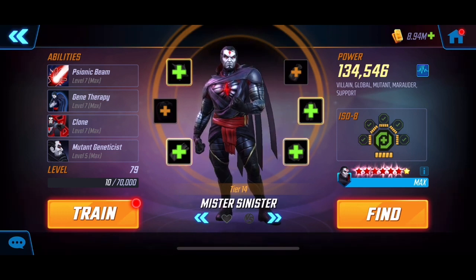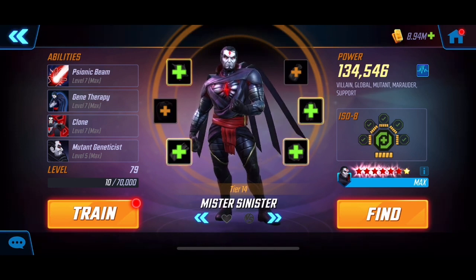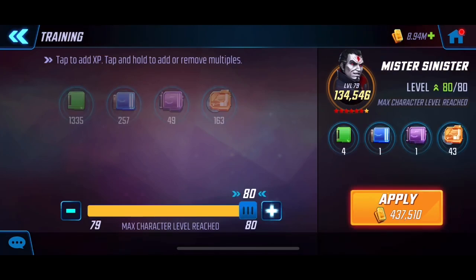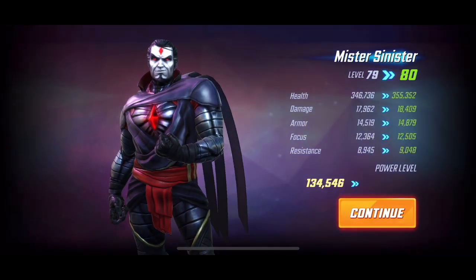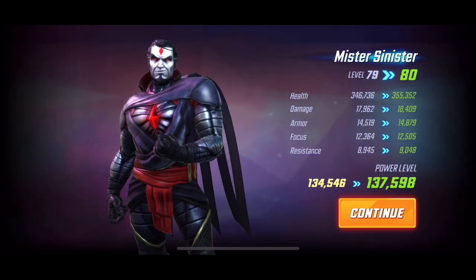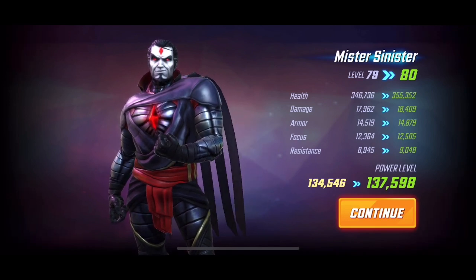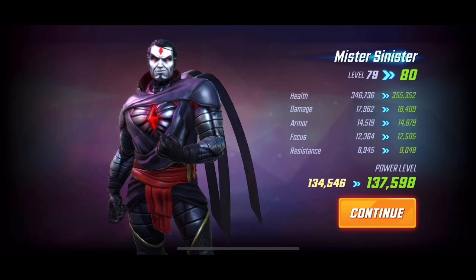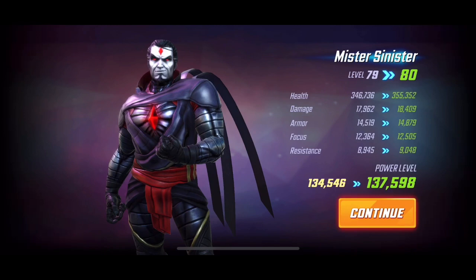We have Mr. Sinister up first — he's level 79, a great character, pretty much got everything T4 forward with ISO-8s on as well. We're going to quickly take him to level 80, then jump him up to tier 15. I've been keeping track on a spreadsheet. There's a pretty substantial jump in health, damage, armor, focus, and resistance — quite a bit of difference for just one level.